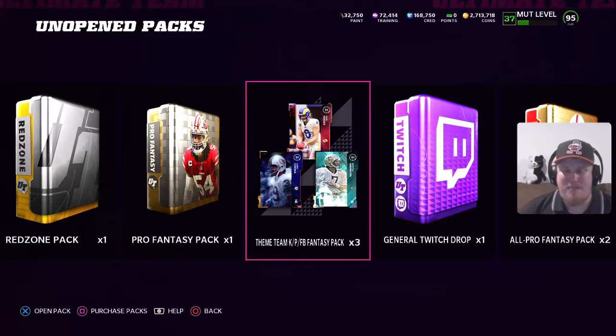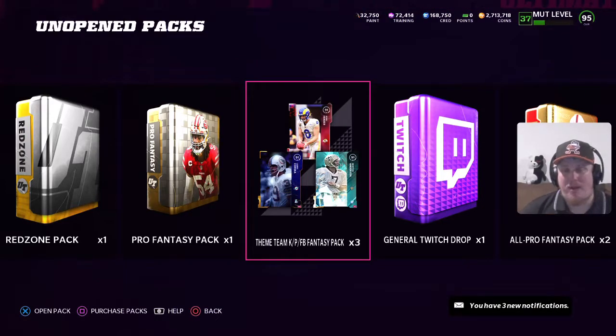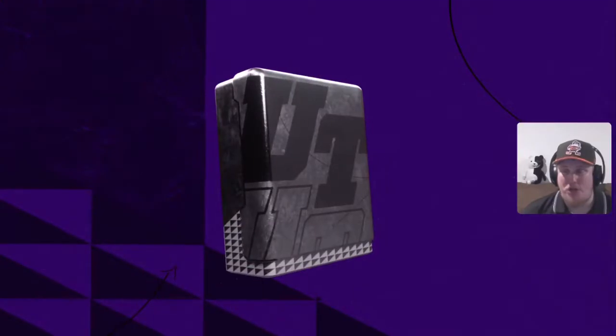We have the theme team kicker, punter, and fullback fantasy pack. EA dropped theme team starter pack bundles this week for all 32 teams, giving you the opportunity to get a kicker, a punter, and a fullback. I went in and spent 7,000 training apiece per pack — 21,000 training total — to get three of these packs, guaranteeing us the kicker, punter, and fullback who can get any of the 32 NFL team chems. So we're putting Browns chem on these guys.